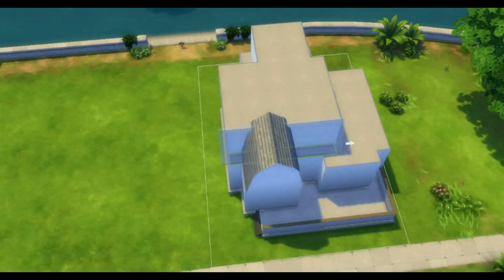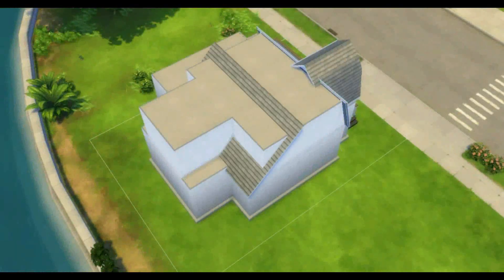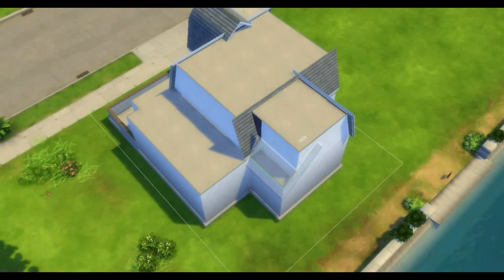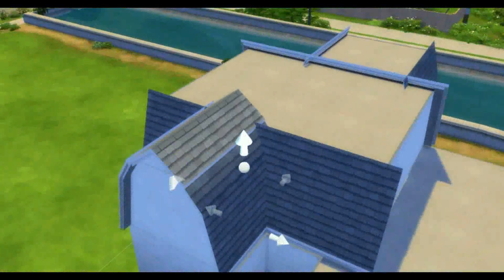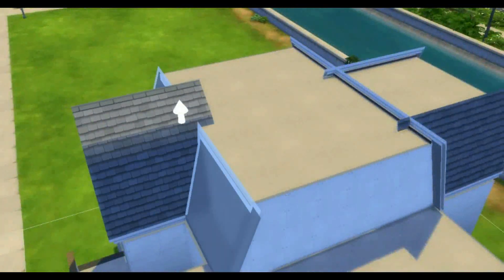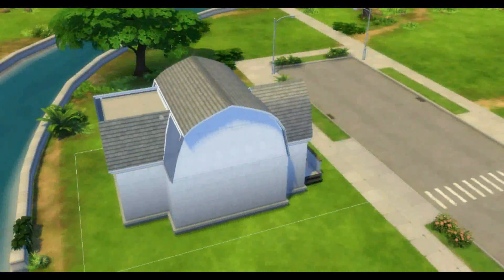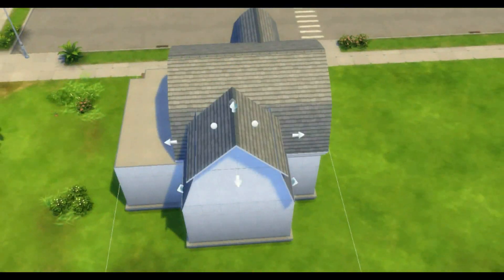I decided to keep it as just a single floor building, and I think that was quite effective in the end. I'm putting in the roofs on the building now — I've got quite steep roofs on the sides and then they sort of curve in at the top. I think this is also a really cool way of doing the roofs.